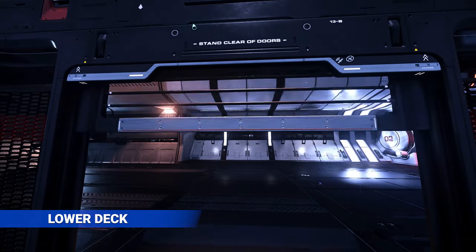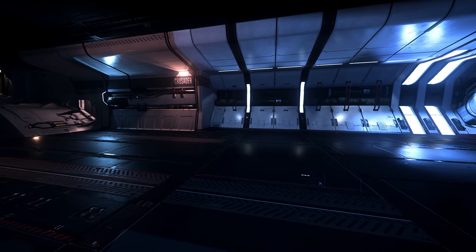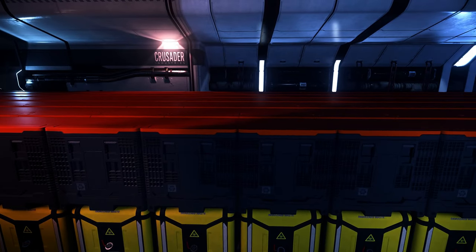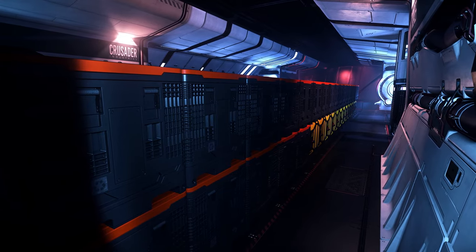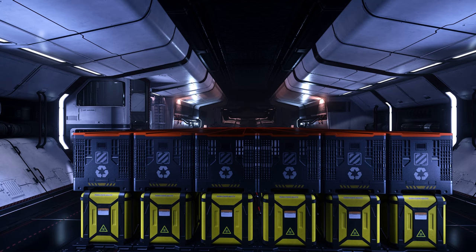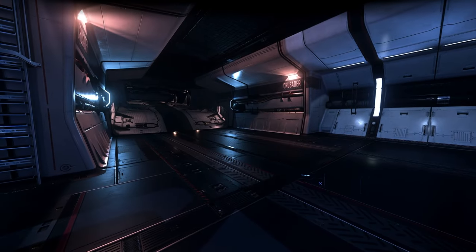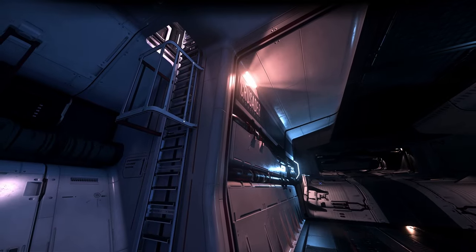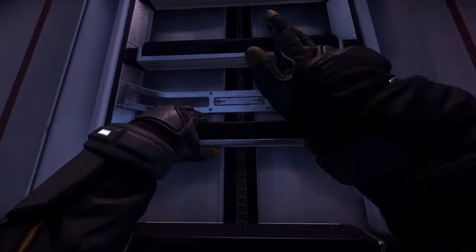Exiting on the first level we find ourselves in the generous cargo bay area. At 216 SCU, it does have significantly less cargo room than the M2 or C2, but the ship role here is slightly different and there is still room for plenty of cargo, vehicles, and even a Nova Tonk. The spec sheet indicates it fits only one Tonk, but there is still quite a bit of room left over. Immediately beside the elevator on the port side we come across a maintenance ladder that goes up to the second level, allowing crew to traverse between levels should an issue arise with the elevator during an emergency.